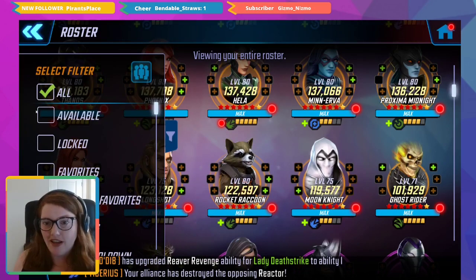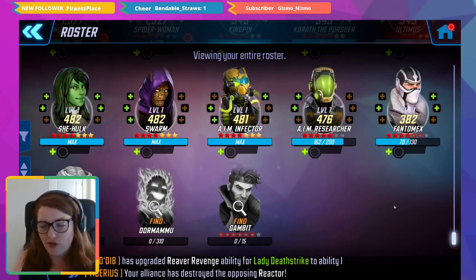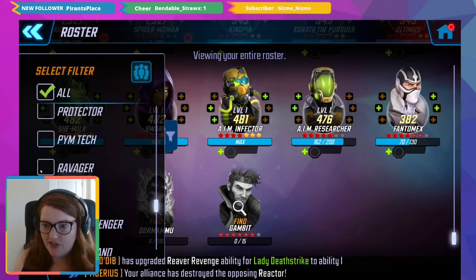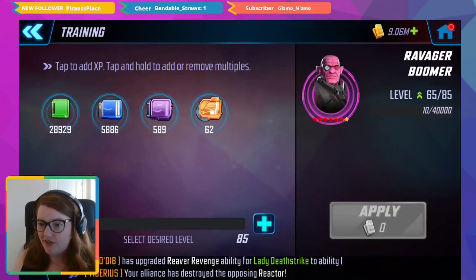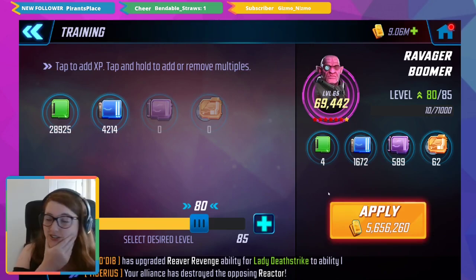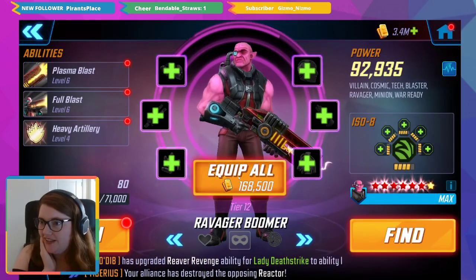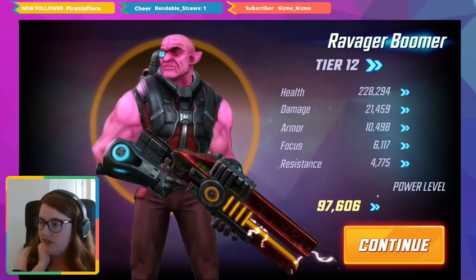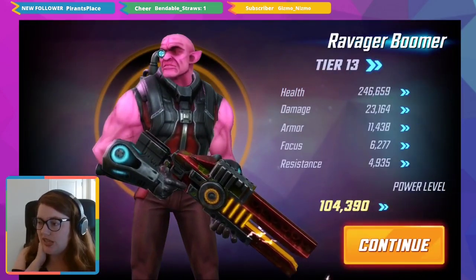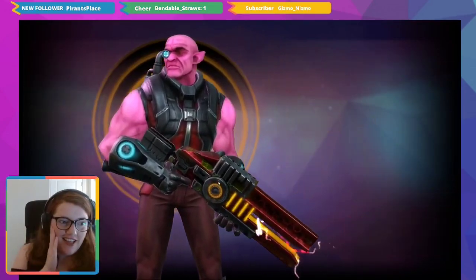The reason I didn't want Fantomex is because his team isn't sounding so great yet. Filtering by Ravagers — Mr. Boomer at 65. I should have enough gold, though my gold is just going to go. At least it'll help my war team. Alright, 92k power — I don't even know if I've got enough gear. Gear 13 done, gear 14 done, and gear 15 done. I've got enough — that's a good sign.